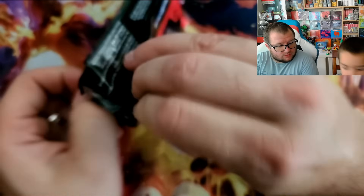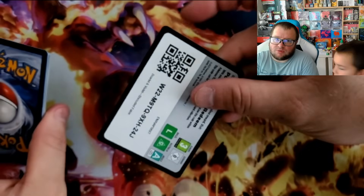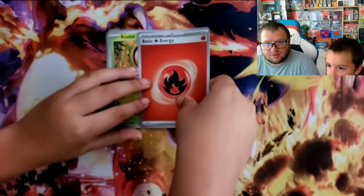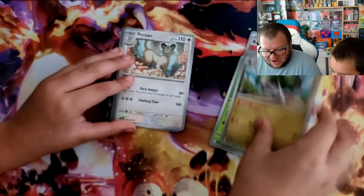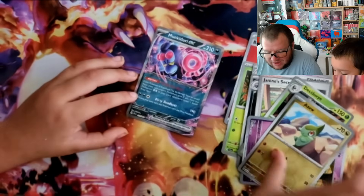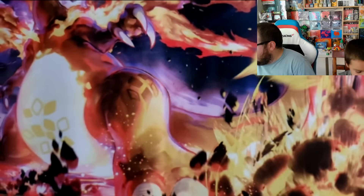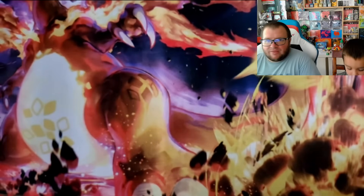Hey dad, do they make a Rayquaza one of these? I'm sure there's probably a Rayquaza. I like both of them. Oh, we got the special energy card in this pack! Special Energy, Fire Energy, Rowlet Fracture, Persian, Duskclops, Malamar, Janine, Decidueye, Drowzee, Axew, and a Monferno. Yeah, we've pulled that a couple times. Alright, now for the main event — we got the box already open.